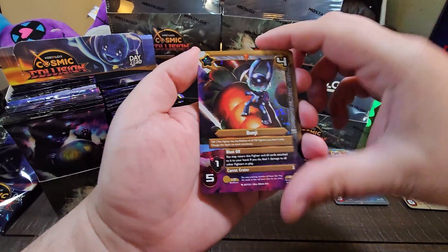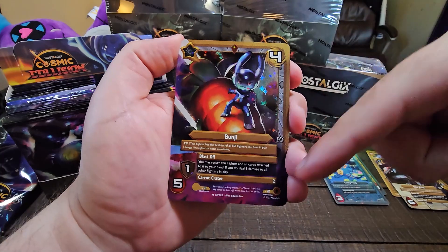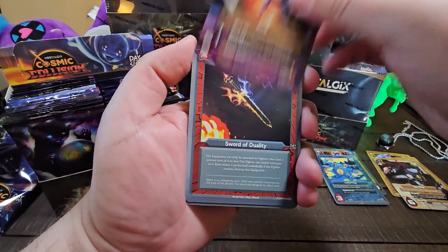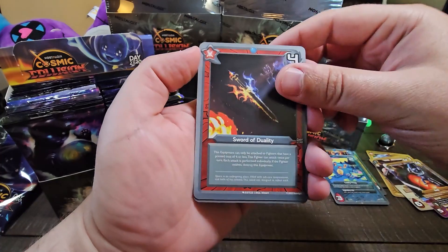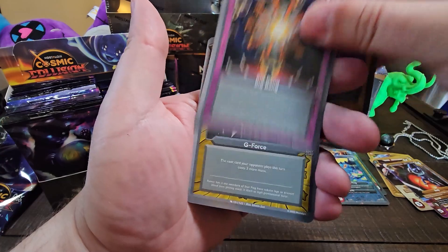We got Bungie, the second member of Team Starfrog — literally riding that carrot rocket. Frame Break all the way around. Super pretty Starfrog. We got Sword of Duality, Leo, Big Bang, and GeForce. Nice.